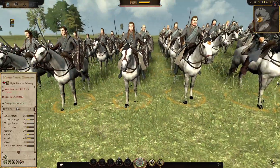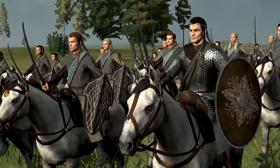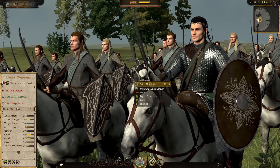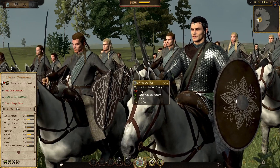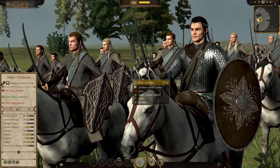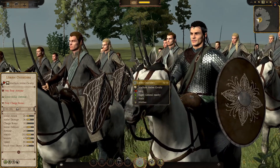Moving on to cavalry — we'll get over these quickly. The Lorien Outriders: a 70-man levy unit. They have very poor armor, good melee defense, poor charge bonus. Melee attack 26, melee damage 36, charge bonus 30. The shock infantry outcharges them. Melee defense 43 — they are a melee cav unit. Armor 20, health 205 — that should be standard for Lothlorien cavalry. Speed 95, pretty good. Missile block chance 26 — at least better than most of the bow units we just looked at. Morale 31.